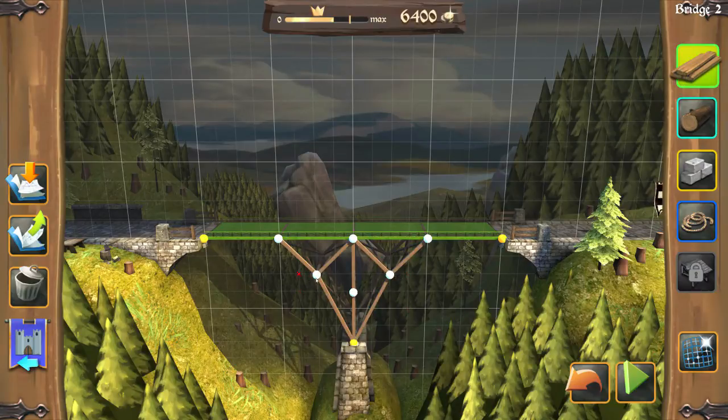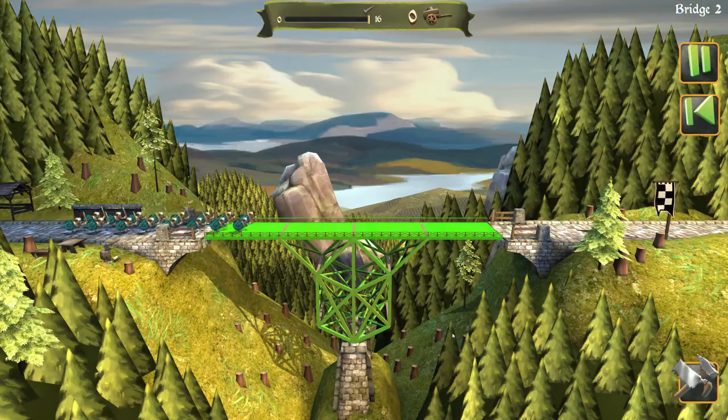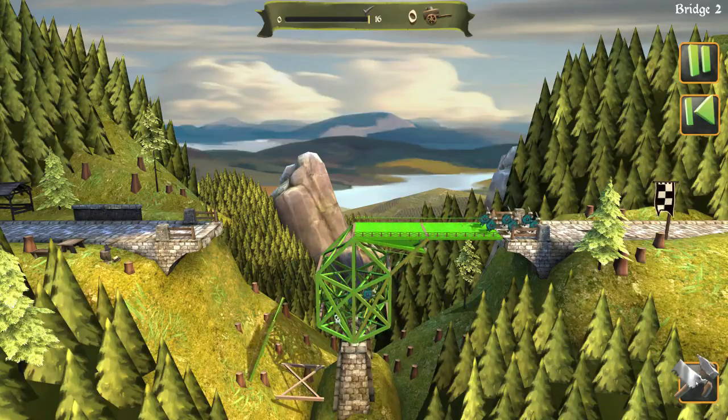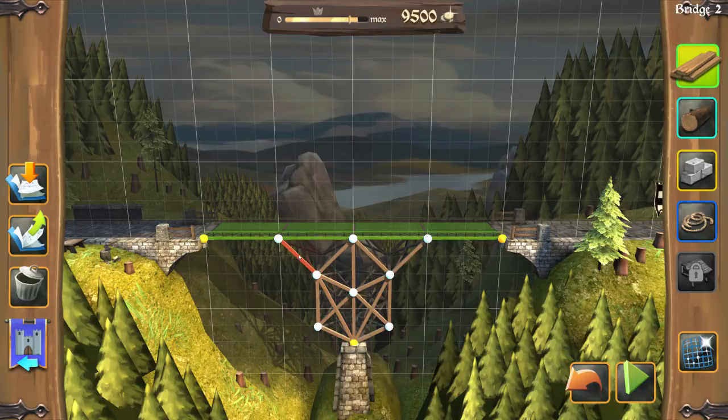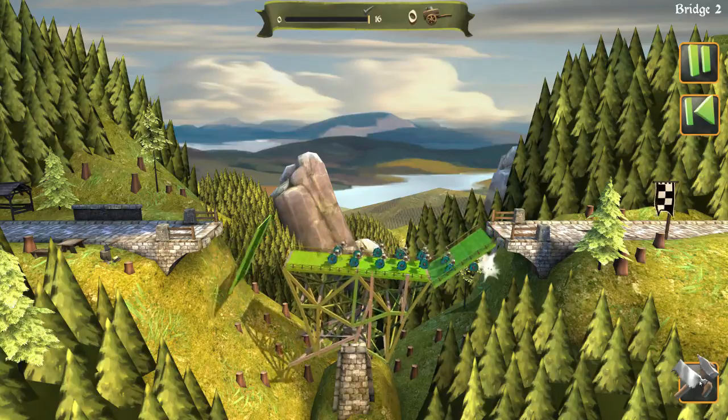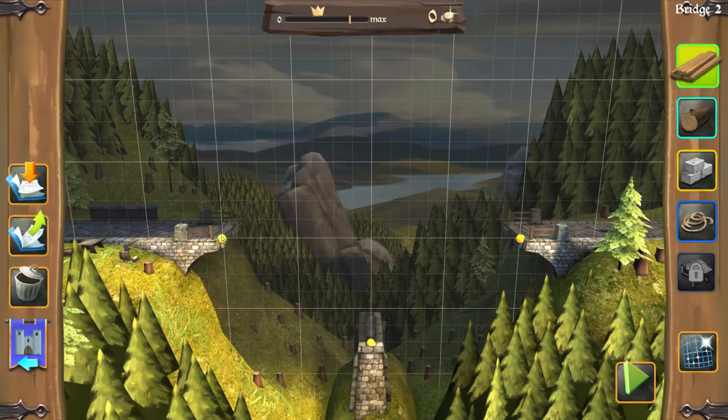Go back to this. Alright, screw the money - I've been mucking around here all day. Things to do, people to see. Oh, that's still collapsed - this time it was this side. Thank you so much, thank you game. Now I'm running out of money. How is it so yellow already? It's got no weight on it. Okay, screw this - we need a new design.